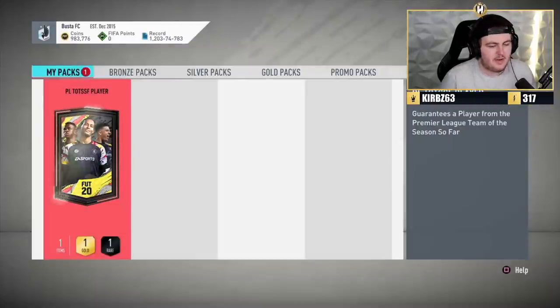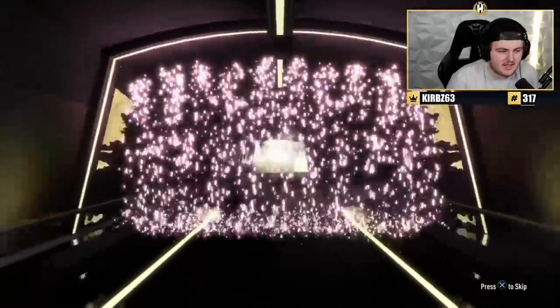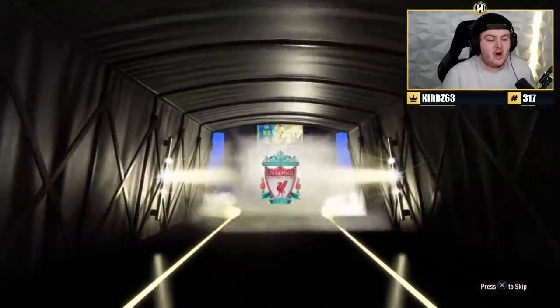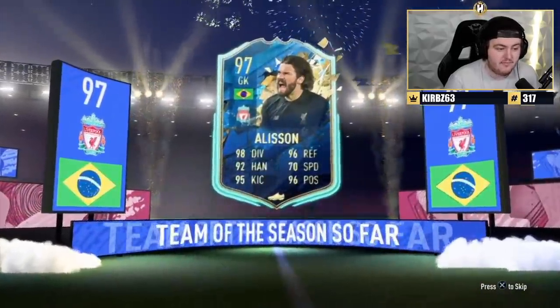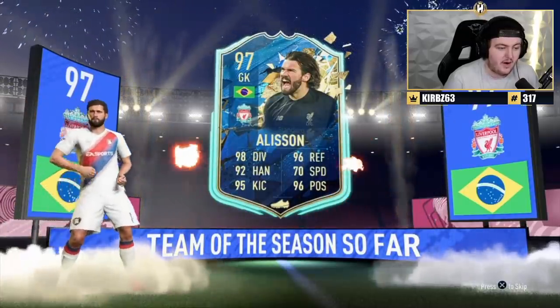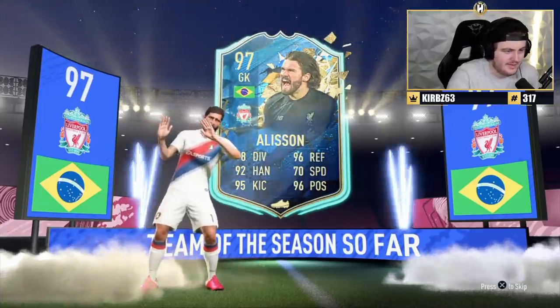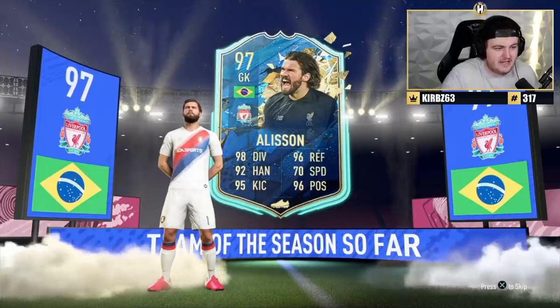We've got Buster's PL TOTS player pack. Come on — can we finally get a big win? Brazilian? I have no idea who this is. Oh, it's Alisson. Could have been Richarlison — I forgot about both of them, to be fair. In my head I thought Martinelli. I've been doing so many of those birthday bags that I totally forgot. 97-rated fodder's good. His actual in-game face looks a little bit like Zerker as well.